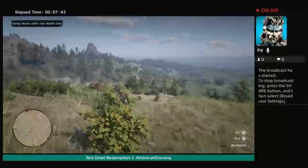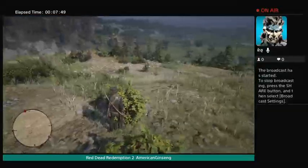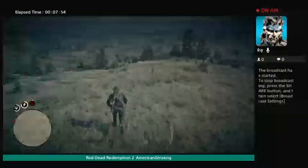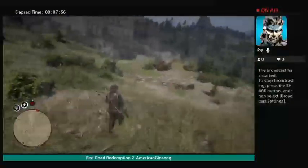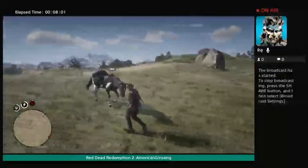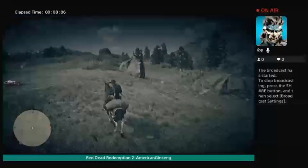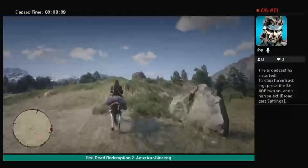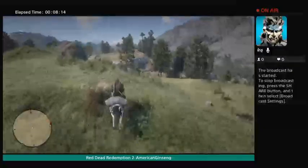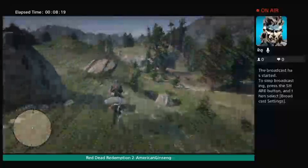Look at that view — my god, the view in this game is exquisite. Now where you see smoke, there's something going on. They're usually little surprises. Sometimes you can't see it easily, and you've got to interact with them fast or they disappear on you.